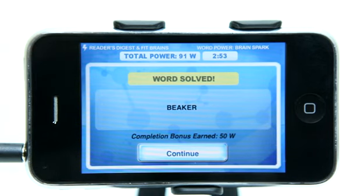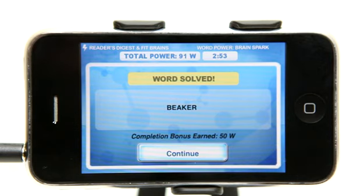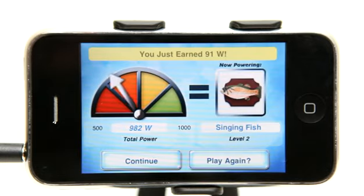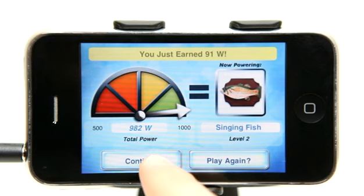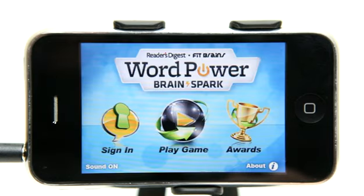Once you've entered the large word it pretty much ends your level because you have solved the entire word. Let's go ahead and hit continue. It shows me how much power I've earned — wow, that's actually the best I've ever done. You can see my total power now, and it tells me exactly what my power will do, which is I have enough power to power a singing fish. Pretty exciting right? So I can continue or play the same type of game again.